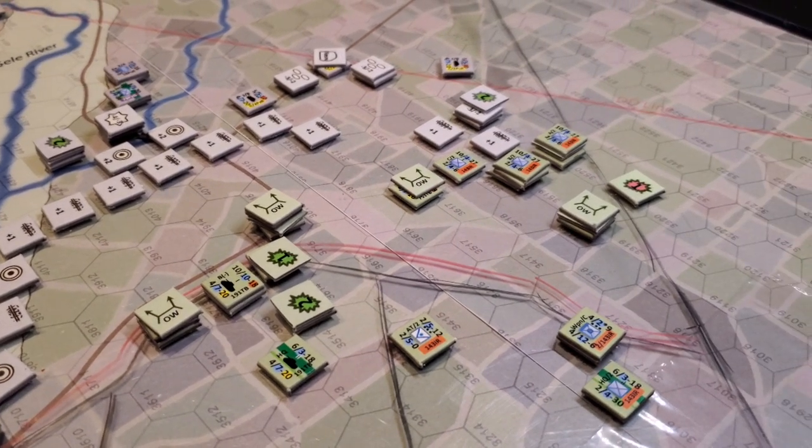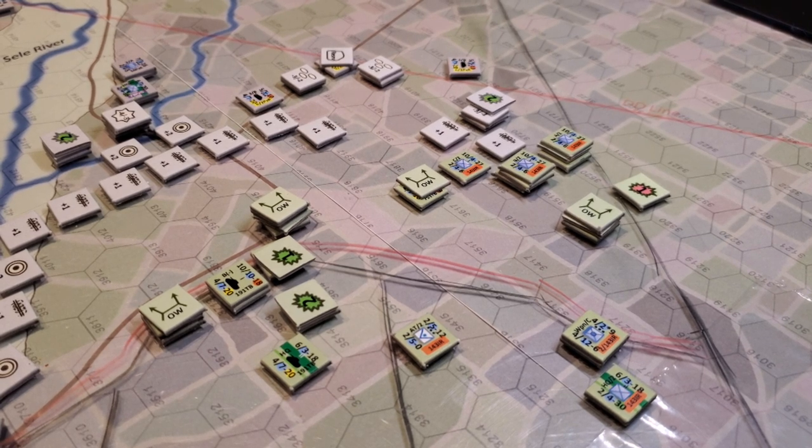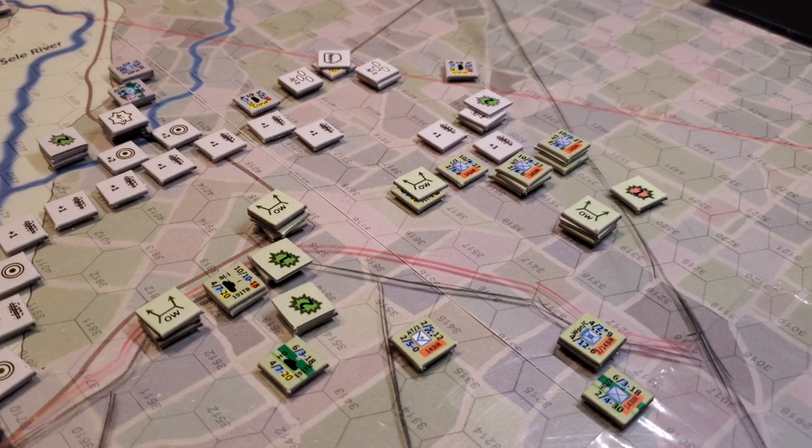Supply and command, as far as I can tell from both the Kursk rules and the Salerno rules, is pretty straightforward. It's counting hexes back to an HQ, a maintenance unit, a medical unit, or a supply unit, to allow you to take replacements, be in supply, and have the full effects of full supply. As long as you manage the hex-counting, you're in good shape and shouldn't have any issues.